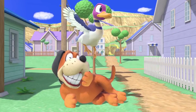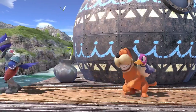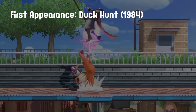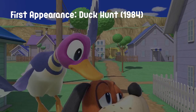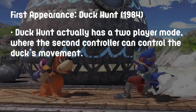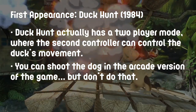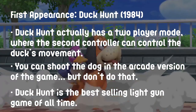I normally try to say something quirky or clever here, but honestly I got nothing this time because Duck Hunt doesn't speak. This week's character breakdown is Duck Hunt, who made their first appearance in Duck Hunt, which released for the NES in 1984. It wasn't widely known until recently — over 30 years after release — that Duck Hunt actually has a two-player mode where the second controller could control the duck. In the arcade version of the game, you can actually shoot the dog. And Duck Hunt is the best-selling light gun game of all time.